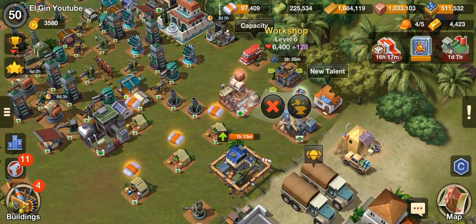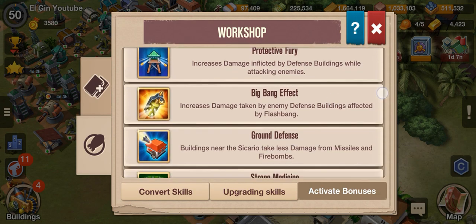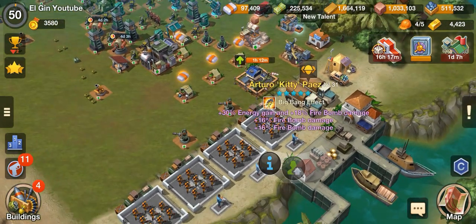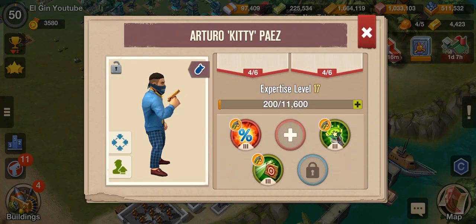Why? Because the Big Bang Effect provides increased damage taken by enemy defense buildings affected by Flashbang. How many percent does Big Bang Effect contribute?